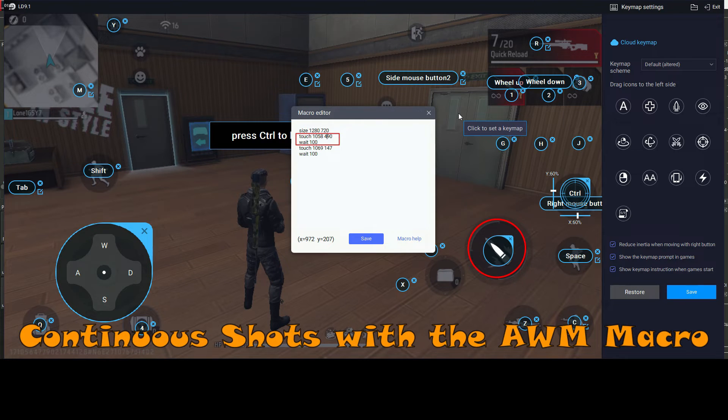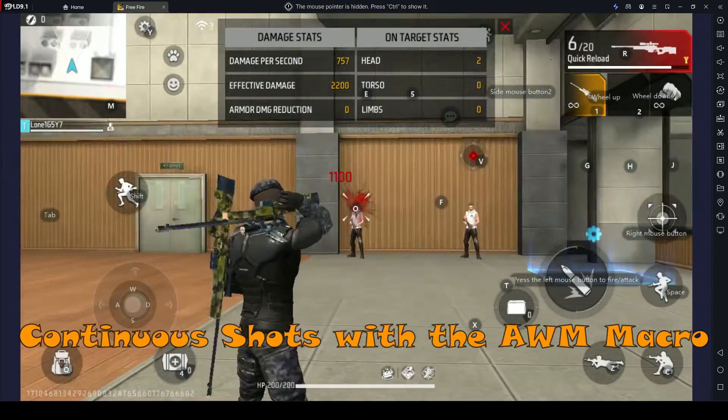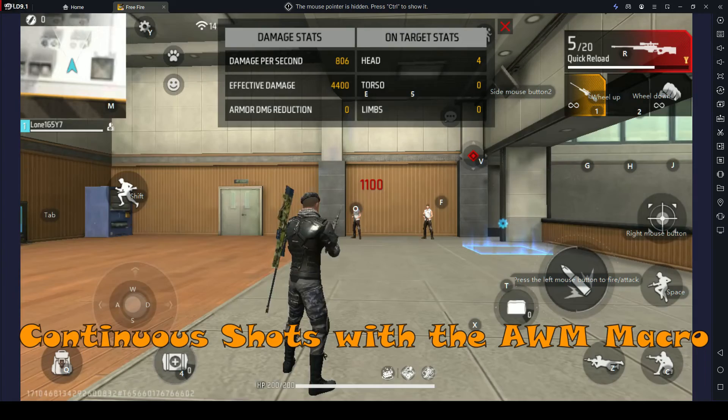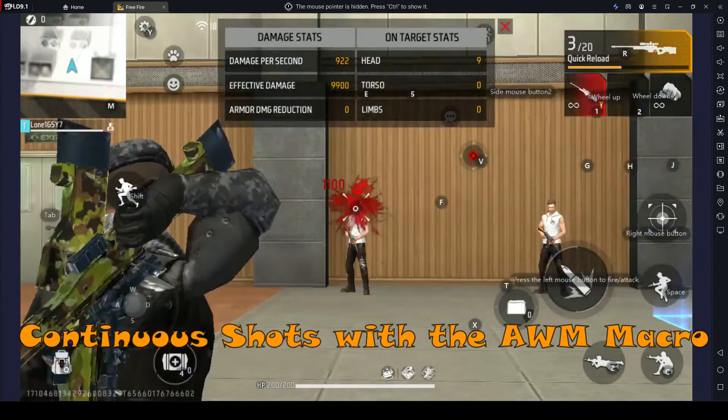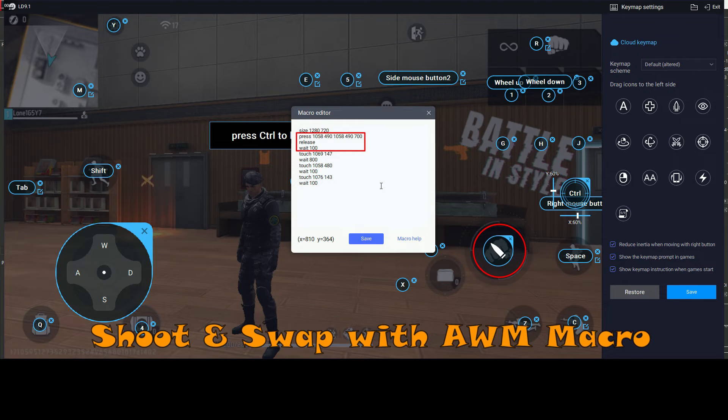Continuous shots with the all-macro: press the button to shoot, then select the next weapon. The macro cycles through shooting and switching weapons, pressing shoot and clicking to the next weapon, and finally selecting the first weapon again.